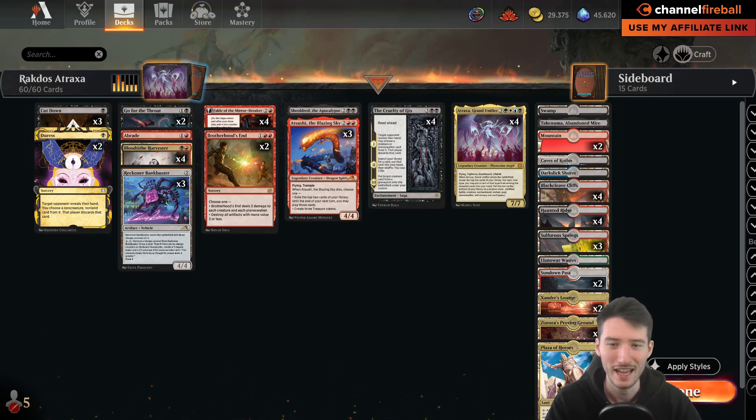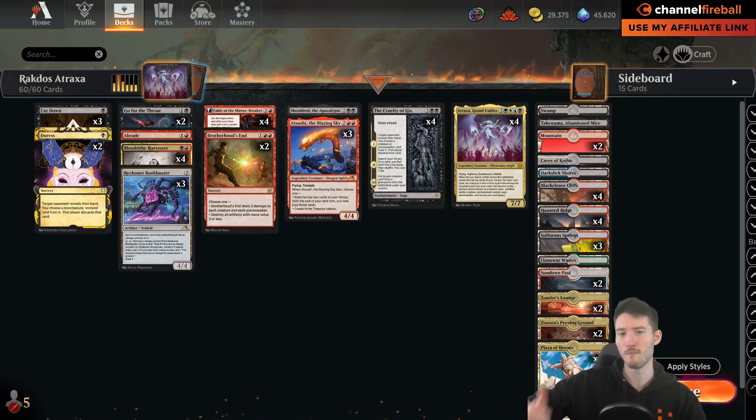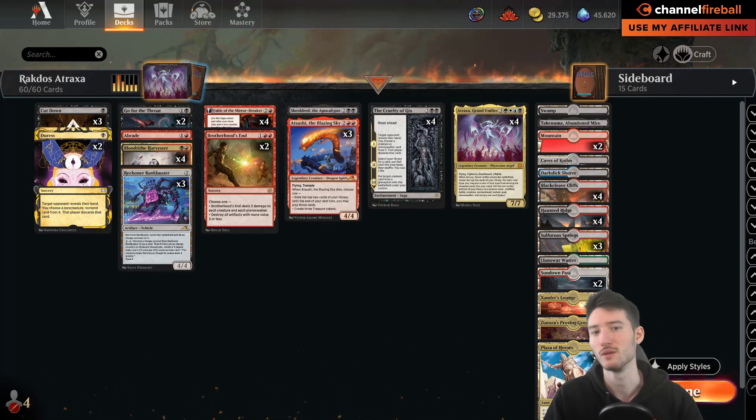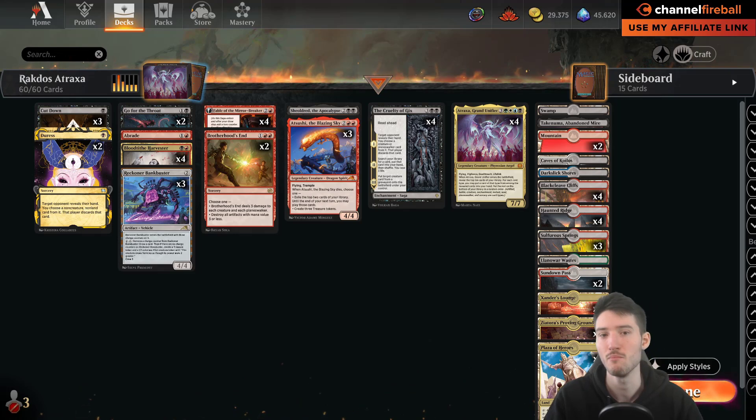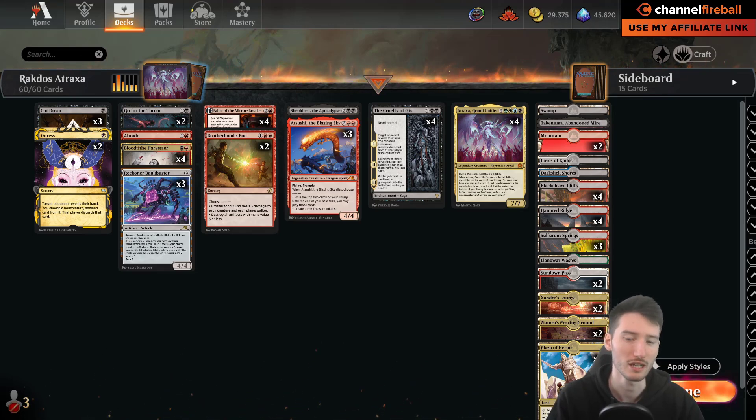Actually, more people played Atraxa than Esper — only four of us played Esper. We also had a couple playing Mono White. During testing at the very end, we honed in on Mono White, Esper Legends, and Atraxa. I said something like 'those are all great decks with good plans, no shame registering any of them.' In hindsight, the Esper Legends deck was a bit better, but honestly I didn't know and didn't promote it strongly enough.